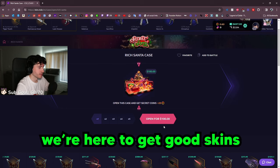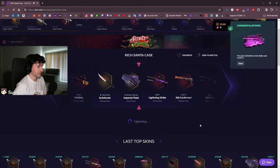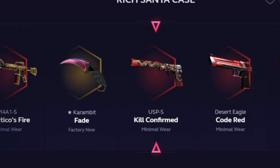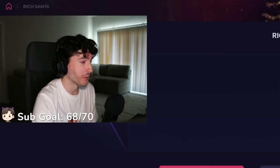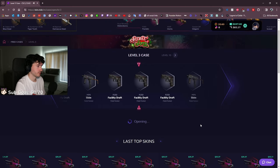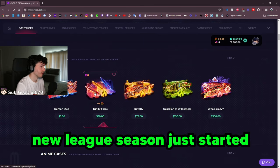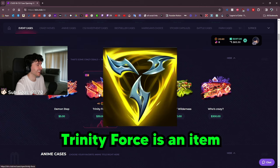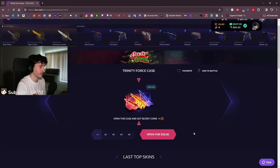We're here to get good skins. Imagine if my second case is a knife. We got the MP7. We also got a free level three case just for opening cases, so let's open that one too. It's mostly gray but there's some pink — it's a free case, why not. Trinity Force — the new League season just started. Maybe there's something in the cosmos. Let's open it.